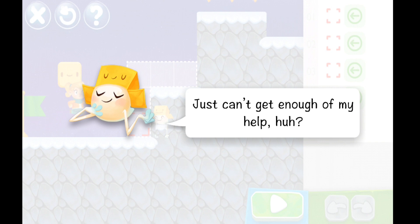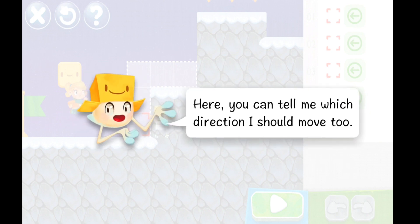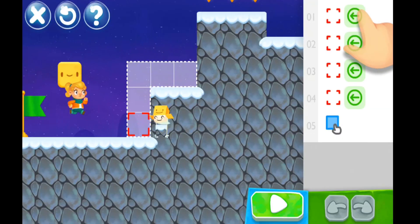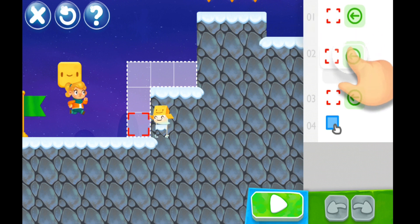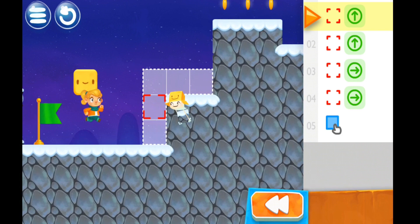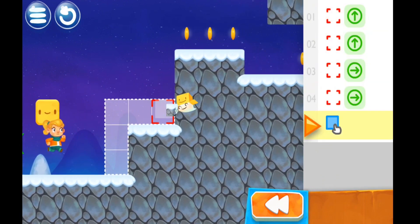Just can't get enough of my help, huh. Here, you can tell me which direction I should move to. So captain, which way should I move? Up, up, up — this is what you do. Up, up. Right, right. And you press Go to see what he does.